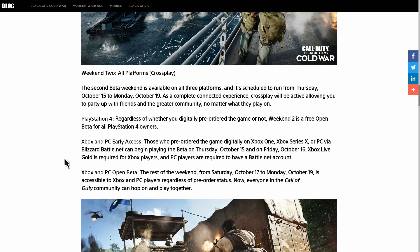This video is for Xbox and PC people. Weekend Two is all platforms. The second beta weekend is available on all three platforms and is scheduled to run from Thursday, October 15th to Monday, October 19th — Thursday 10 a.m. Pacific to Monday 10 a.m. Pacific. Cross-play will be active, allowing you to party up with friends and the greater community no matter what platform they play on. So if you're on PlayStation and your buddy is on Xbox, you guys can play together.